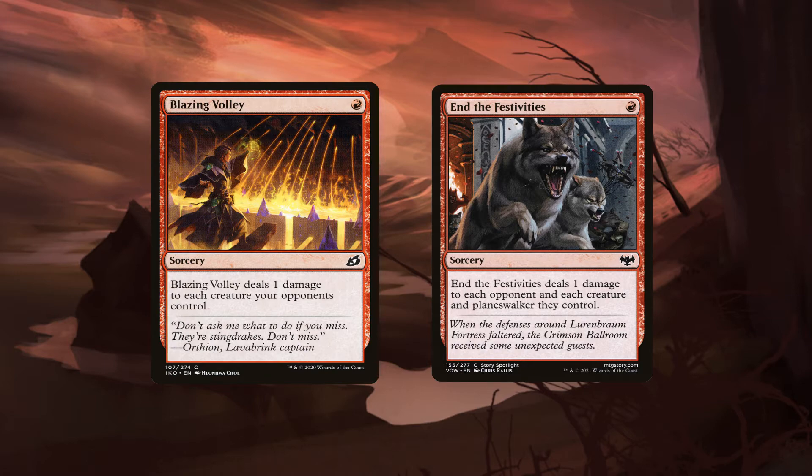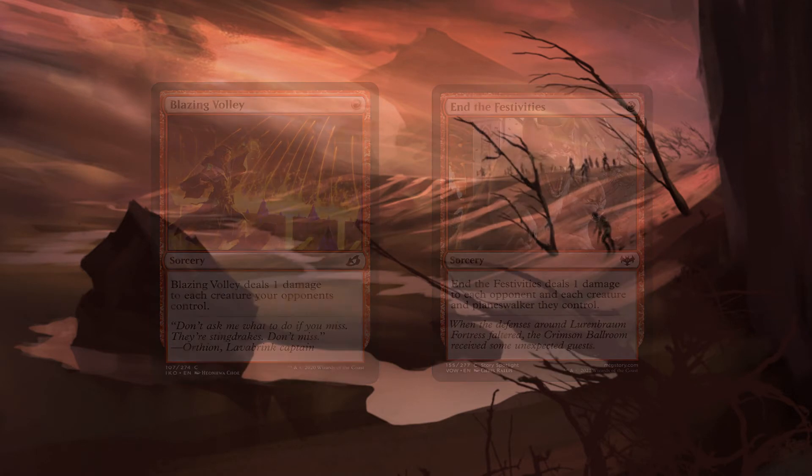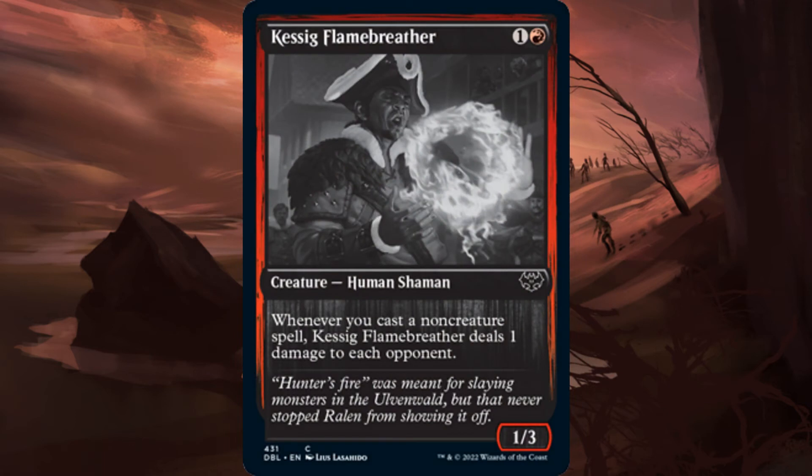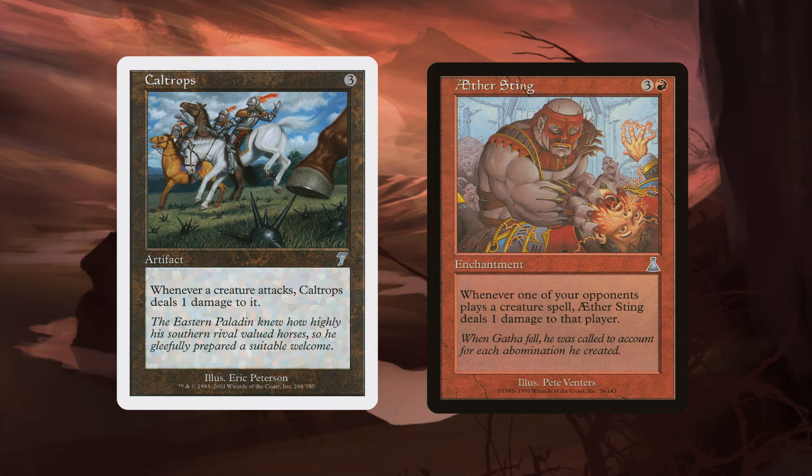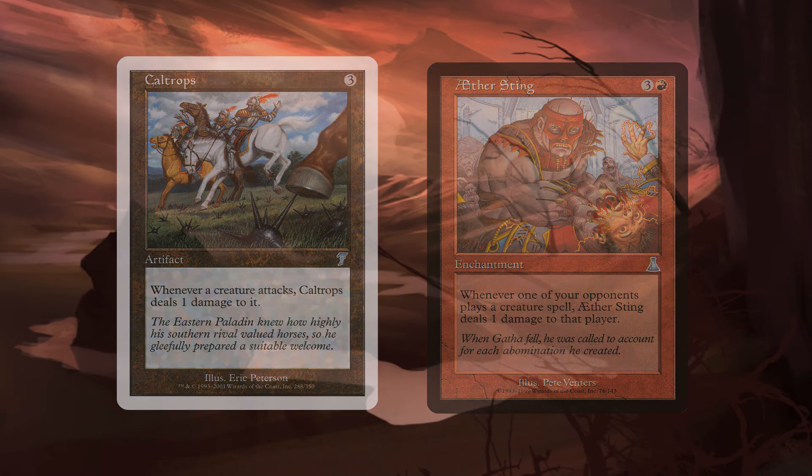Just like a card I brought up in my five comments for running Commander video, which you can find right above right there — Kezig Fire Breather. It's super solid in this deck; it turns all of our non-creatures into three damage to each opponent, which is just insane. Or maybe you like the idea of running cards like Cattle Trops or Aether Sting to make your opponents get bolted for just playing the game.